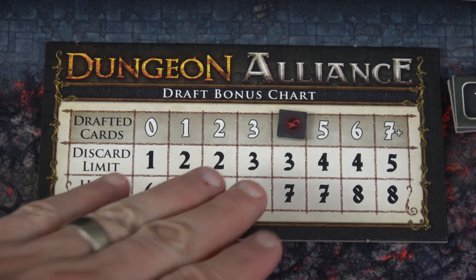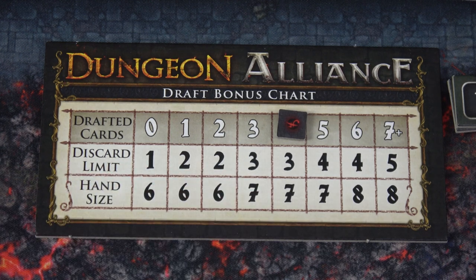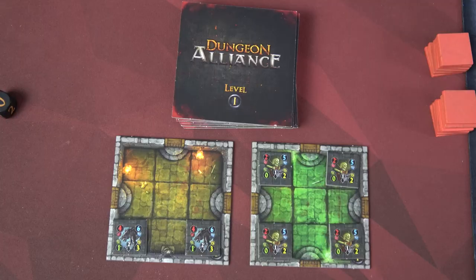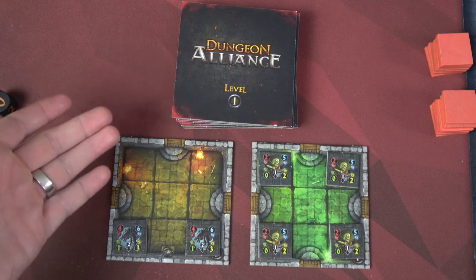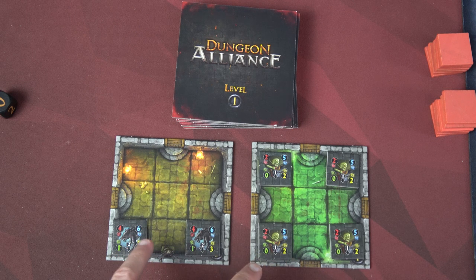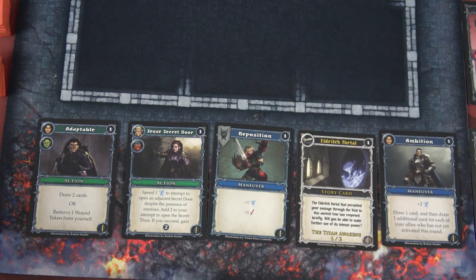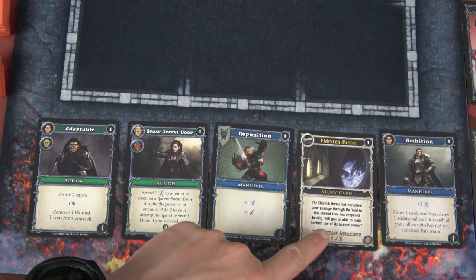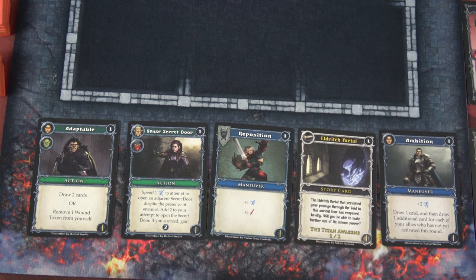As I mentioned, I have a total of four cards already drafted into my deck from the previous playthrough. My hand size is seven, my discard limit is three. I've created my tile stack: six level ones, four level twos, and two level threes, with two level ones already out. We've got some goblins and some wargs. These guys look kind of tasty because they're on a green tile — if I want to take out that Death Fairy, drafting that tile looks pretty good. I then have my five cards in the draft area: Adaptable Sense, Secret Door, Reposition, Eldritch Portal (one of the story cards), and Ambition.